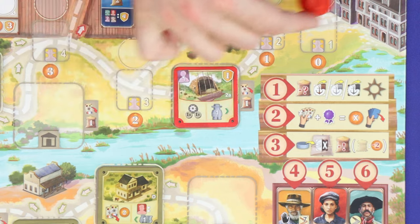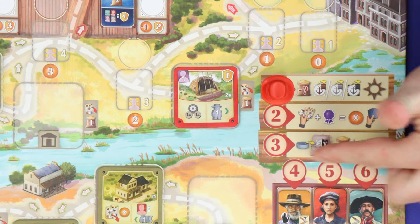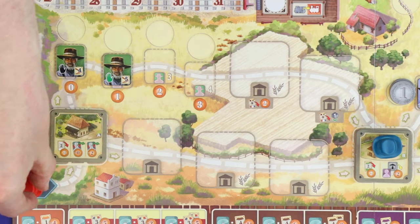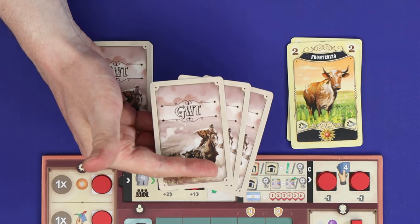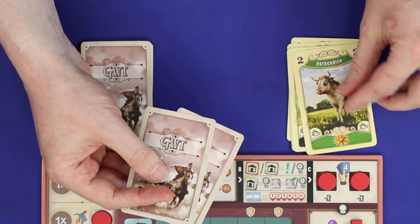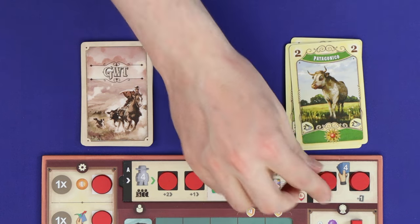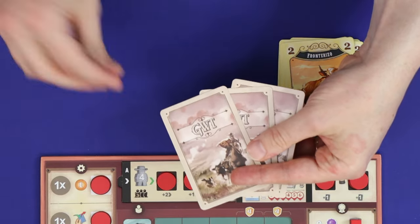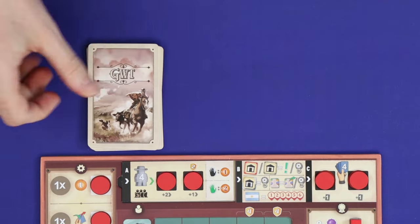If in movement you moved your estanciero off the end of the track, you'll go to Buenos Aires and resolve the six steps of a cattle delivery, before returning to the start of the trail. Step C is to refill your hand with cattle cards. There are various actions through the round which will force you to discard these cards, and they go into a personal discard pile. You'll now refill from your personal deck to your hand limit, which starts at four and can be increased through the game. If your deck is empty when you go to draw a card, shuffle your discard pile and it becomes your new deck.